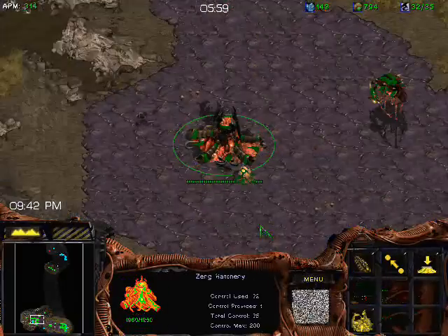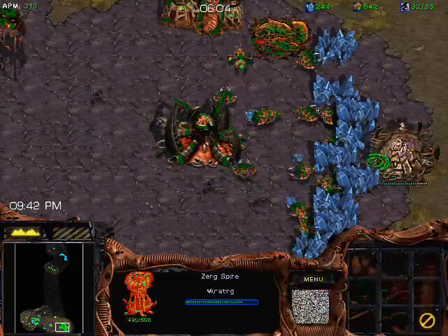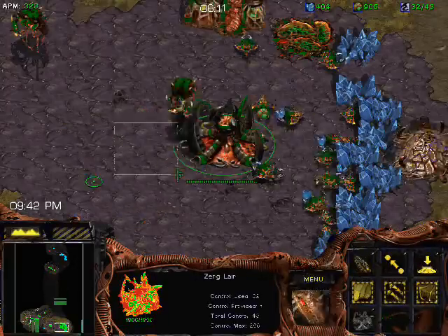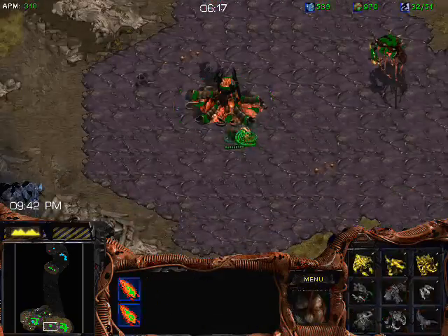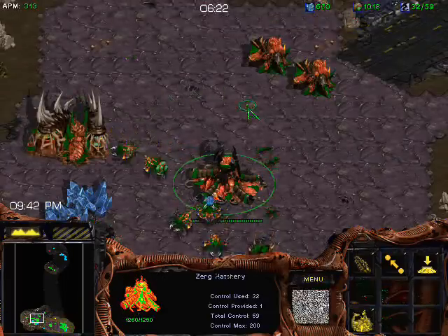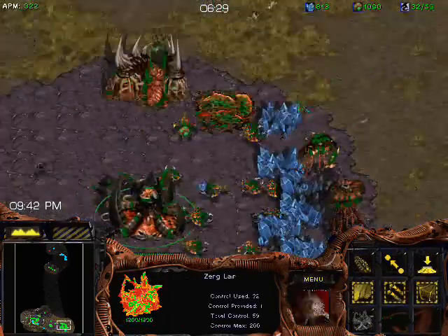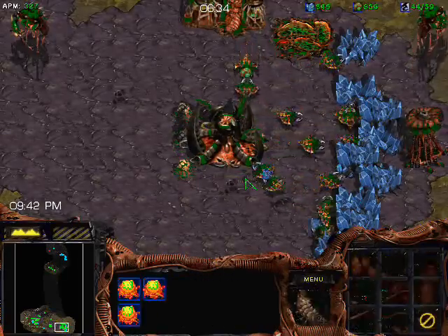You can see I've got the two sunkens there. That way, if something moves out, I take the creep colonies and morph them into sunkens. The general rule is, depending on the size of the attack, you need one sunken for every medic. Now obviously there are limits to this — if they come out with 12 marines and no medics, that doesn't mean you need zero sunken colonies. But as a general rule of thumb, if they're maintaining the typical ratio, one sunken per medic will work out pretty well, especially as your mutalisks quickly arrive to finish off any attack force.